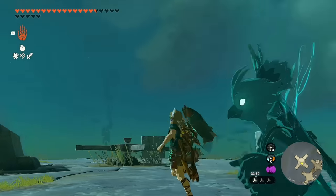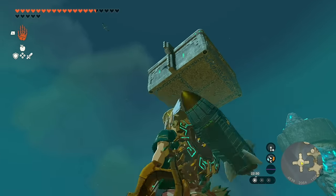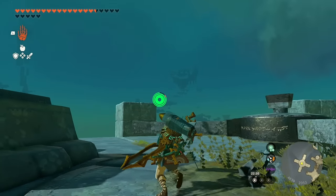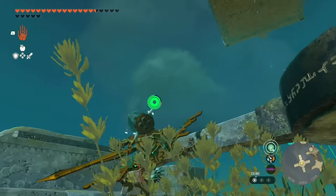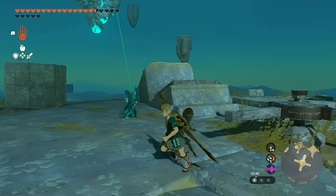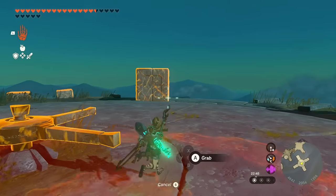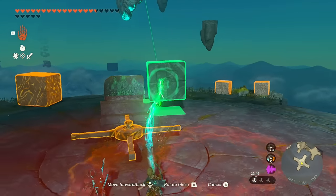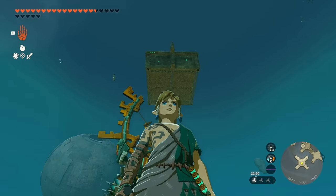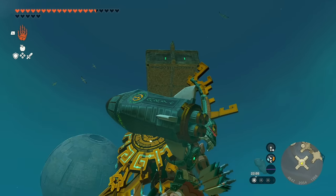Upon landing up here you're going to see a rocket platform. We're going to rotate the pusher once again to aim directly at that floating platform. There's a construct on there who's going to be shooting rocket arrows at you, but that's not really a bother — we're going to take one of these heavy blocks right next to us, put it on top of the pusher, and that's going to take care of that platform for us.